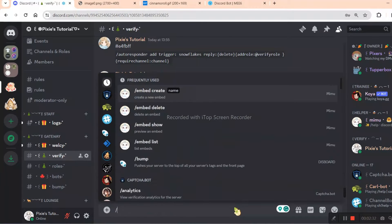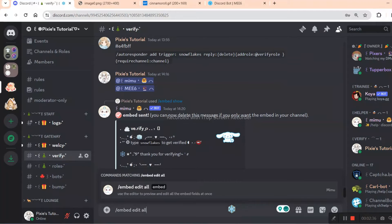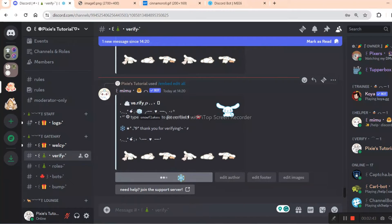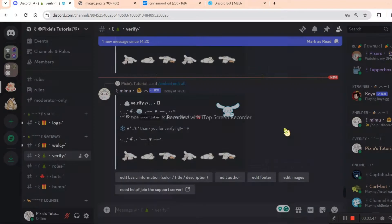Now suppose you want that box with buttons again — how will you get that? For that, use this command. And voila, it worked. This way you can edit or change the embed message and whatever you want.